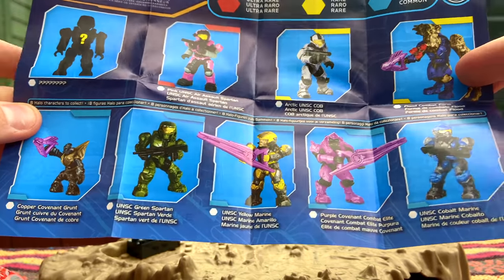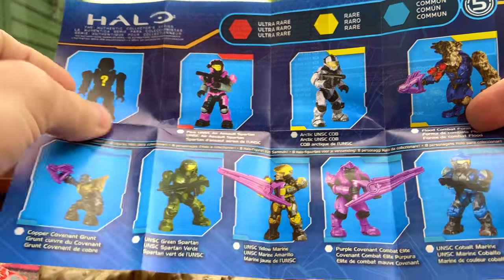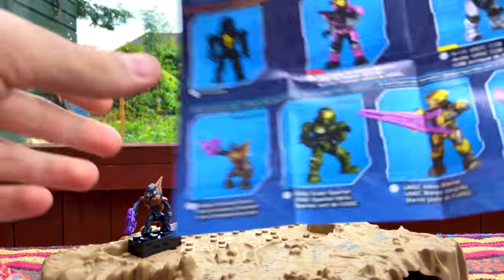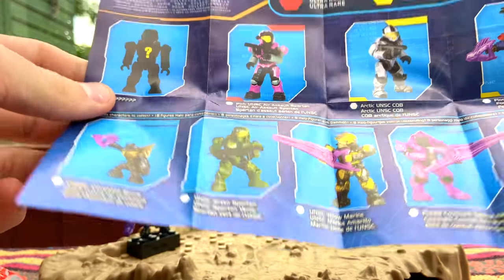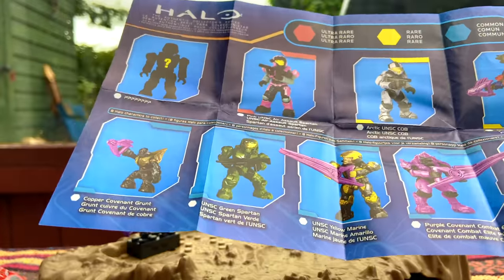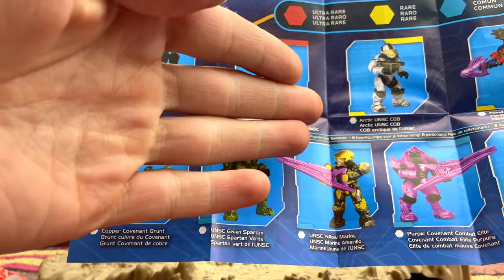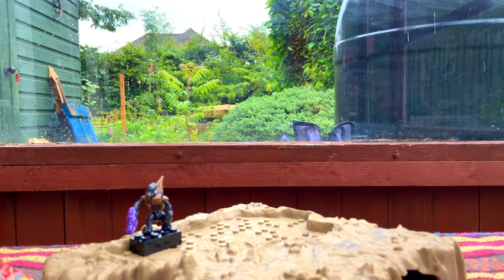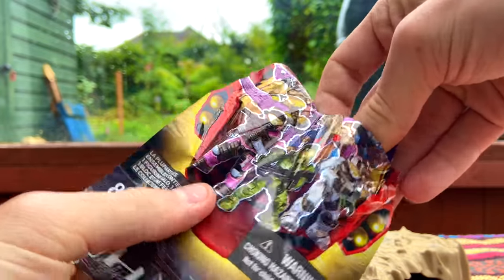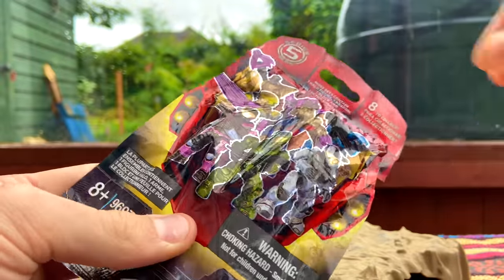You would assume those five were the commons, with Flood and CQB as the rares and the Air Assault as the ultra rare. This was actually the first series with chaser figures — actual active camo chasers. And almost every time they would include a Spartan and the standard figure in one bag, so it was like a two-for-one, which was pretty crazy because getting the AC Spartan was a big enough win and then you also got the standard figure in that bag.